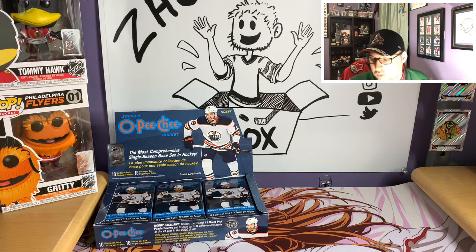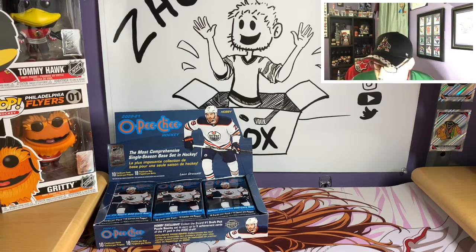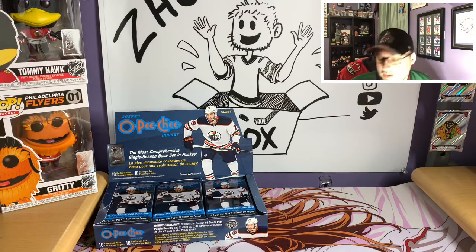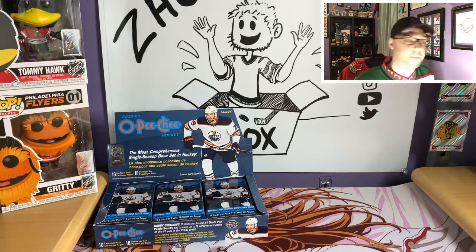Parallels are blue (one in every three packs) and red (one in every 18). Retro variants appear to be one per pack. Retro Black cards are numbered to 100 — you get about one or two per box on average. There's also a Super Hot Box variant which replaces all the base cards with retro cards, which I'd never heard of before, but apparently that's a thing in O-Pee-Chee.